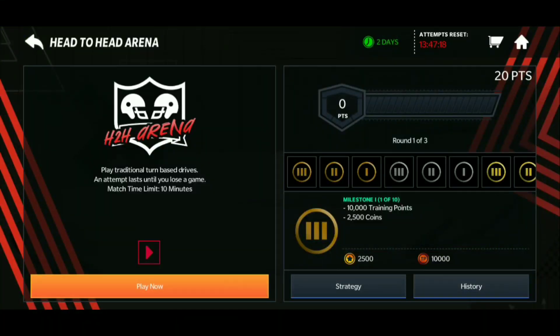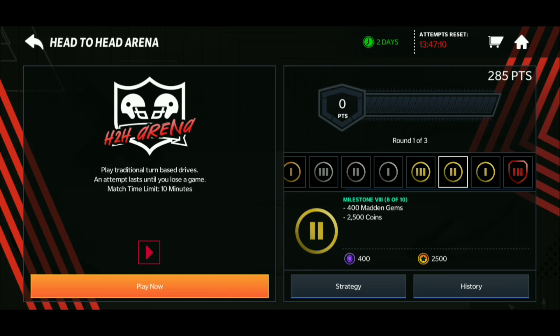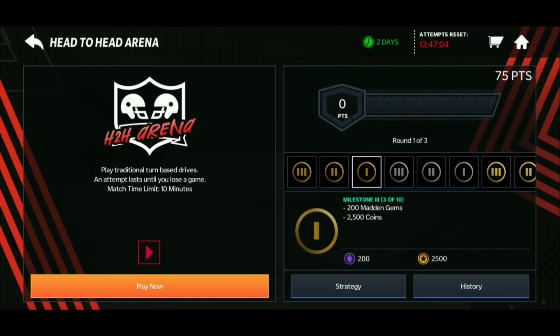Here's the head-to-head draft arena with updated rewards, which is really nice. As you can see, all these updated rewards as you go through — you get a lot of Madden gems, a decent amount of coins, training points, and whatnot. Let's hop into our first game with 97 overall DK Metcalf.